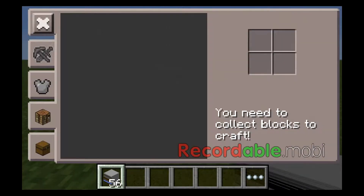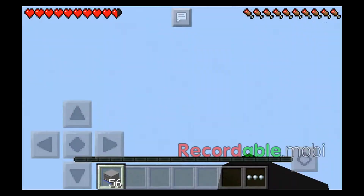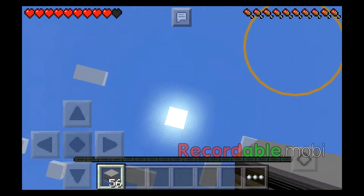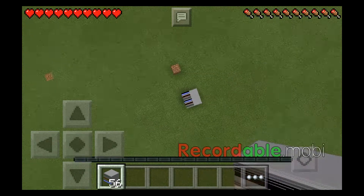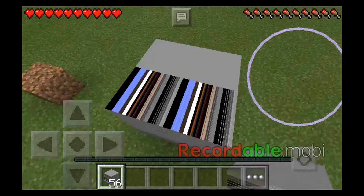You can fly. Noclip — look what Noclip does. You can go through blocks with Noclip, and Noclip also turns on flying. So you can fly with this app.